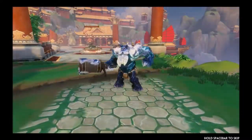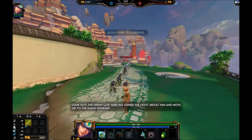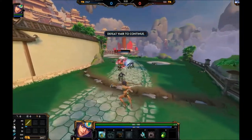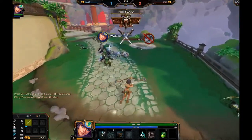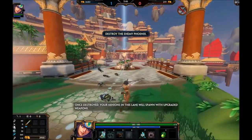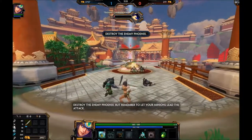Ymir is here! Look out! The enemy god Ymir has joined the fight. Defeat him and move on to the enemy Phoenix. Only gods are a greater threat and are usually controlled by enemy players. You should defeat this god before moving on. Ahead is the enemy Phoenix, which can only be damaged by your basic attack. Once destroyed, all of your minions in this lane will spawn with upgraded weapons and deal more damage. Unlike towers, a Phoenix will eventually respawn. Destroy the enemy Phoenix, but remember to let your minions lead the attack.